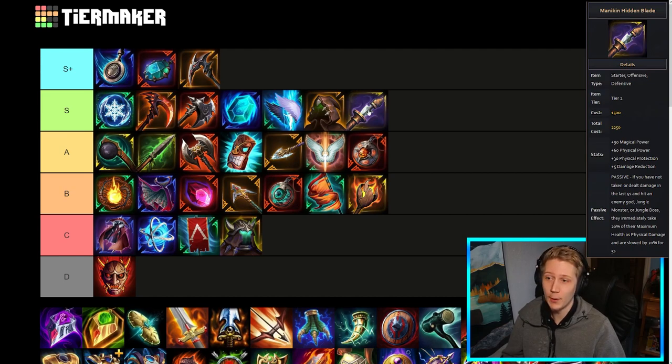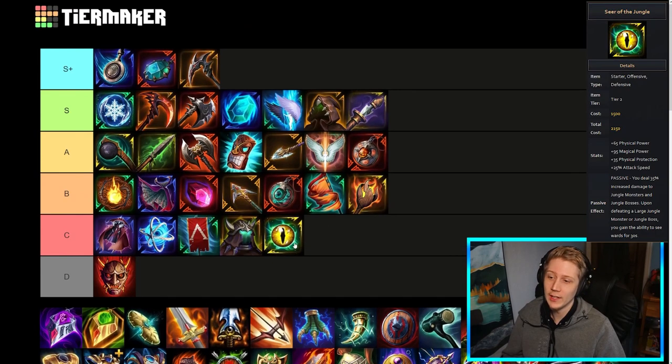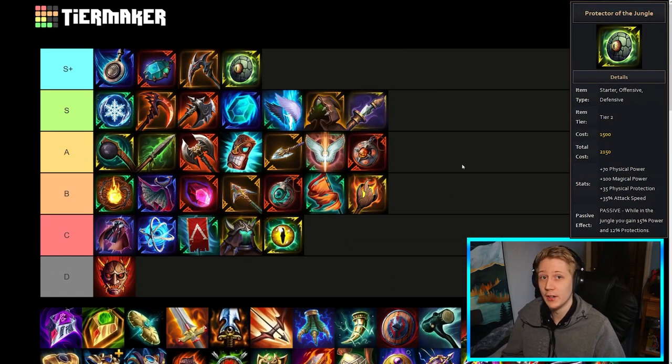The Eyes of the Jungle — Spear of the Jungle for most people is the C-tier item. Maybe pros and high-level ranked players could make a bit more use of it and it might get bumped up to B or A, but for most people this item's pretty trash. The vision it gives isn't worth losing the amazing stats that Protector of the Jungle can give you, which I think is just an S-plus tier item. This item gives an insane amount of stats — tons of power, 35% attack speed for some reason. Even on gods that don't necessarily need the attack speed, it's still really good. And that insane passive provides 12% power and 15% protections while in the jungle. Most teamfights in the late game do take place in the jungle, and if you're fighting over Fire Giant or just trying to get a pick in the jungle, this passive is going to be active. It's one of the most stat-effective passives for items in the entire game. Definitely the best jungle option right now for sure.